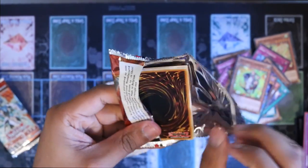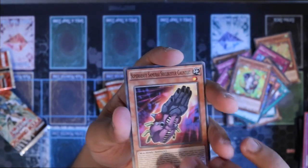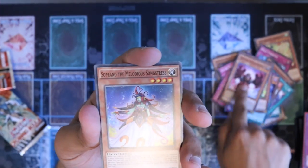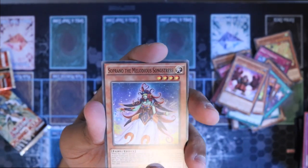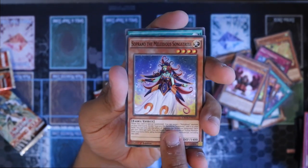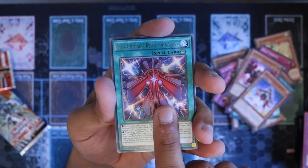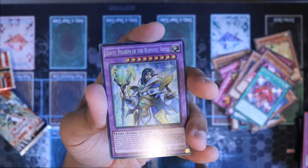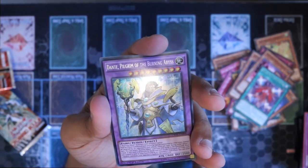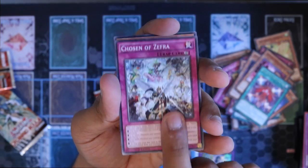Let's see if we can get the next pack. I think there's maybe something in here. So we have Super Heavy Samurai Soul Buster Gauntlet, Giga Gloves, Soprano of the Melodious Songstress, Rank Up Magic Revolution Force, and — oh — we got Dante Pilgrim of the Burning Abyss Secret Rare! I don't even think I have this card. That's pretty cool.